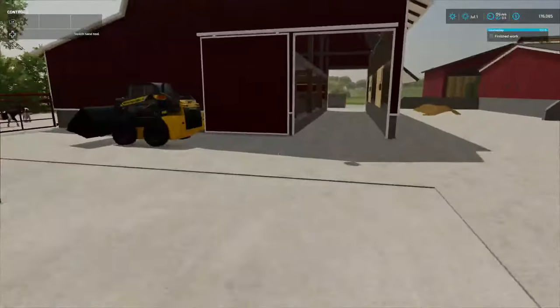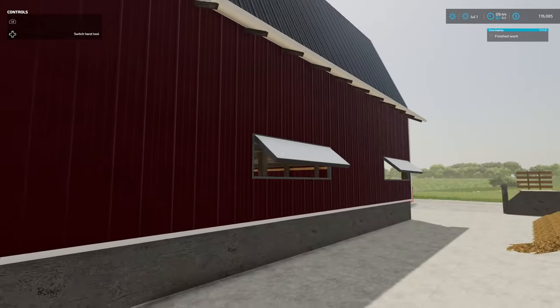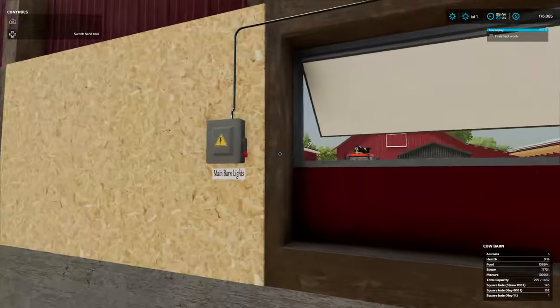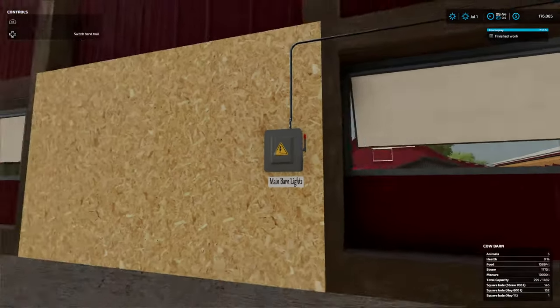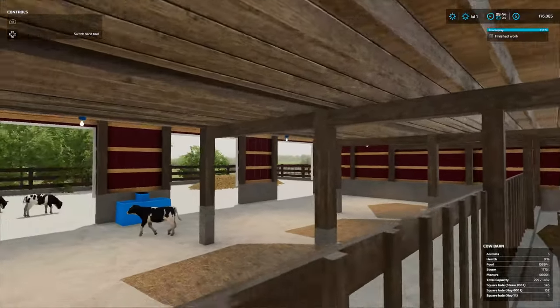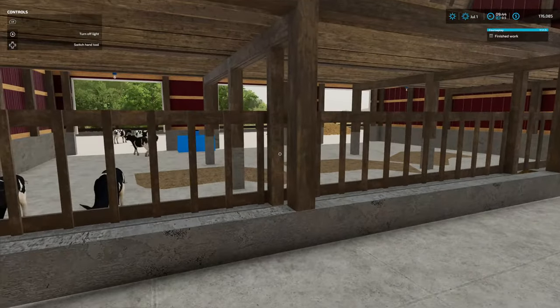Some of the additions I made to this barn — I put the windows in, and I haven't animated them but they will be animated. Then I made these light switches for the lights. Kick them on and the lights over there will turn on. So if we kick them off, you can see the lights.